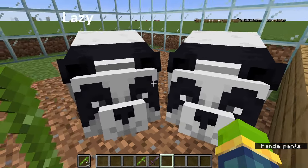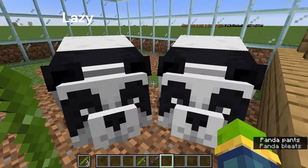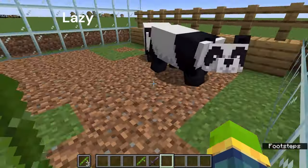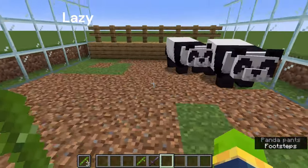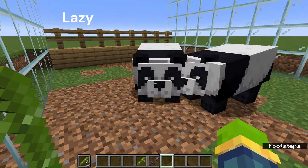The lazy panda occasionally lies on their back. They're slower than normal pandas, which actually makes them the slowest mob in the game. They do not follow a player who is holding bamboo while they're lying on their back.